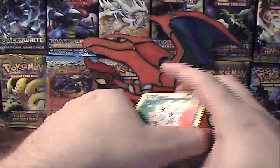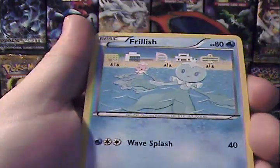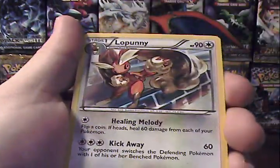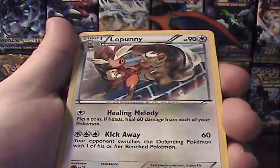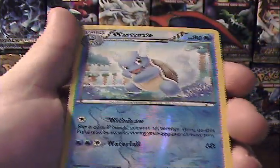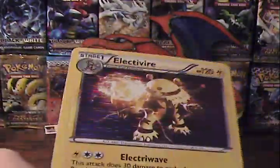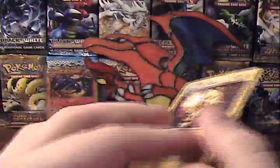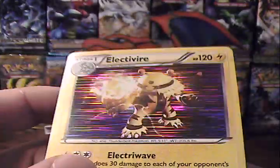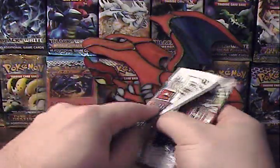Alright, here we go. We have a very cute looking Togepi, Darumaka, Frillish, Electabuzz, Oddish, Dewott, Lopunny — that's great artwork as well. This whole set has just fantastic artwork all across the board. Delcatty, Reverse Wartortle which is an uncommon, and nice — Electivire Holo! Gosh, that looks really cool. Little corner wear — that one might actually be set off to be graded, because I like how that one comes out and looks. It's fantastic. Two good pulls right off the bat, I can't complain.